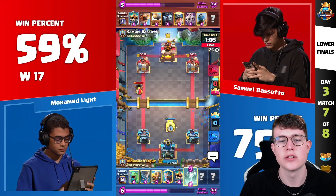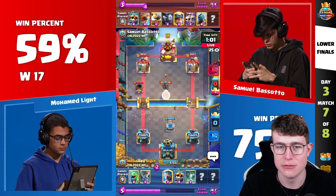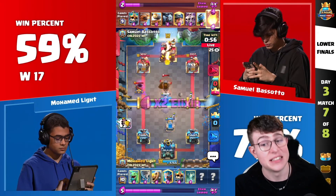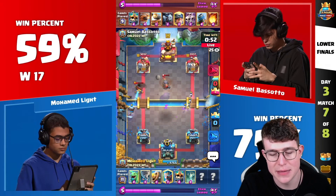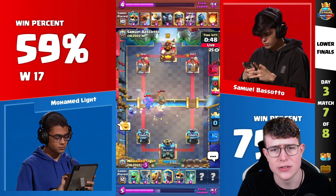The Tornado also made sure to activate the King Tower against the Miner. What's interesting here is — does Samuel have Arrows or Fireball? He goes for Fireball, which basically means he doesn't have a small spell right now. So Graveyard will be really hard to defend. Tornado comes down — a really good Tornado.